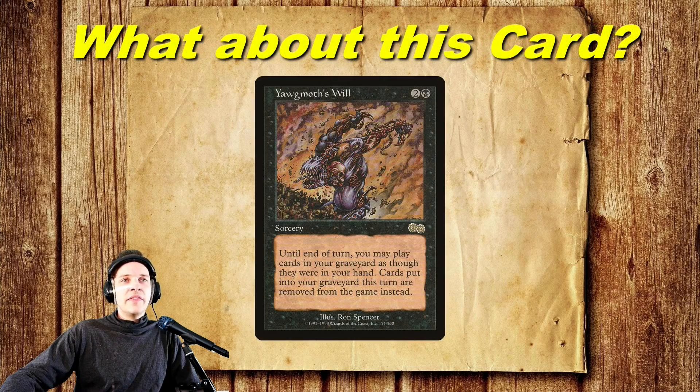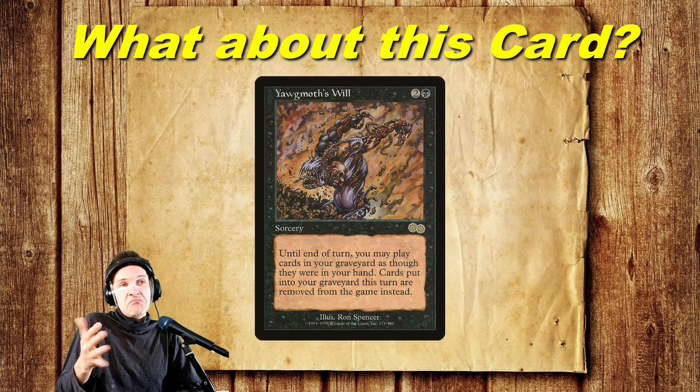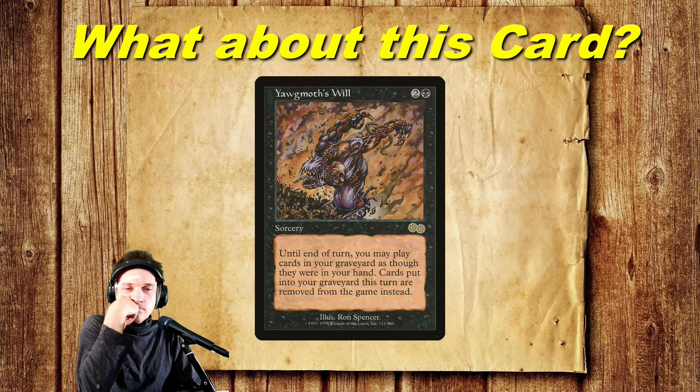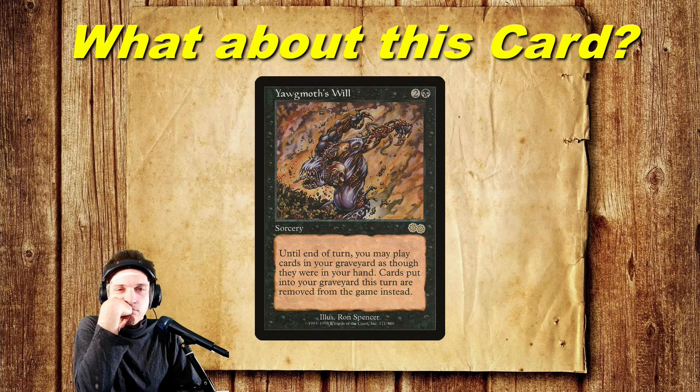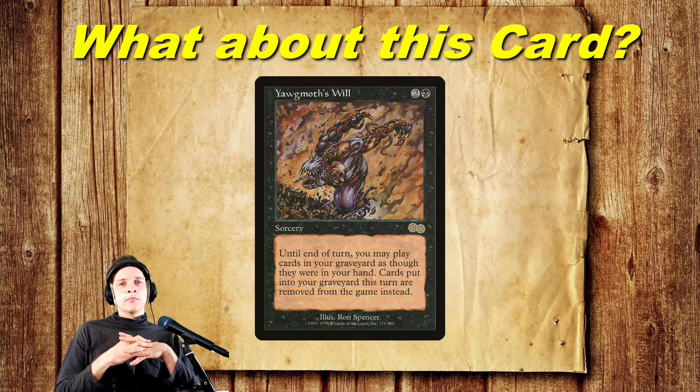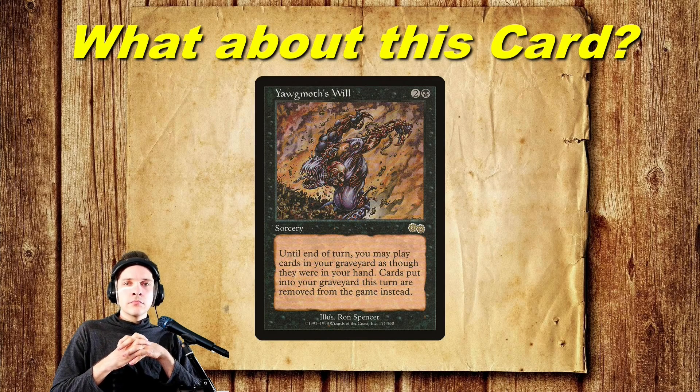What about Jeska's Will — the smaller, older, weaker red version of Breach? The main problem with Jeska's Will is that when you're trying to win with it you have to go for Thassa's Oracle consult. You can't go for the Breach combo because Jeska's Will says if a card would go to the graveyard, exile it instead. That's my main problem with it, but I could totally see playing it — if I had to add ten cards to the deck, Jeska's Will would probably be one of them.